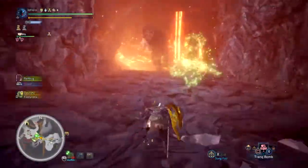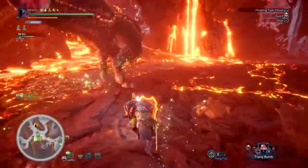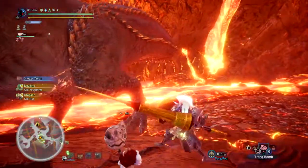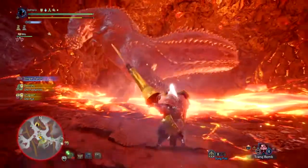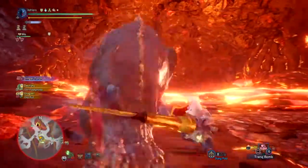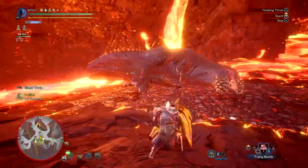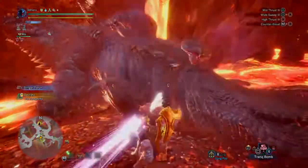And that, everyone, is how you create a mighty fine lightning lance build — 100% crit, 100% fancy, and 100% amazing for taking on any monster weak to thunder. This will make you feel like Thor, but only if you use a hammer instead of a lance — so we'll call this a younger version of Thor having an identity crisis. If you enjoy the content, do leave a like and subscribe, as I'd appreciate it a lot. Thank you for watching and I hope to see you again soon.